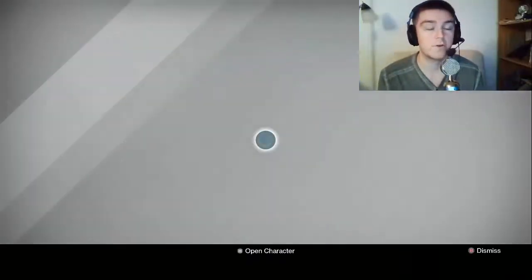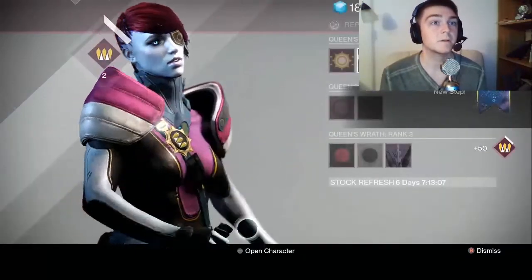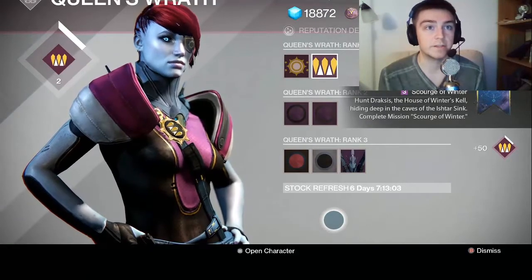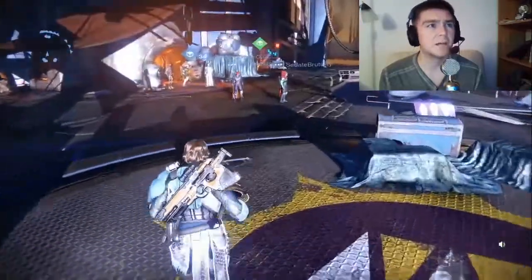I'm going to have to do this whole thing all over again. Hunt Draxxus, the House of Winter's Kell hiding deep in the cave of the Ishtar Sand — oh my god, it's the same thing.